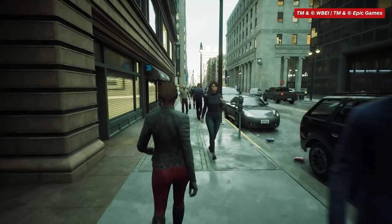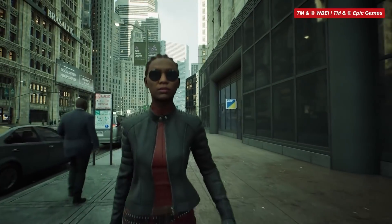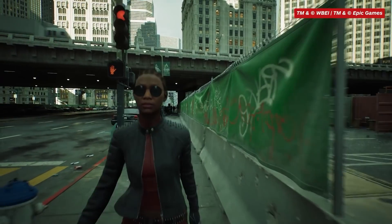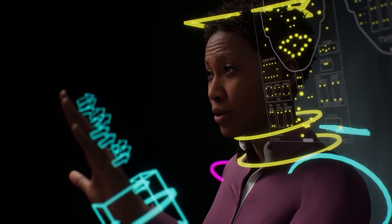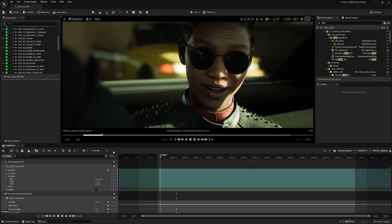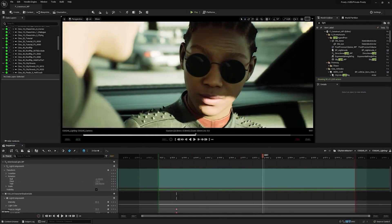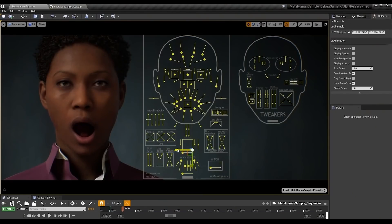The biggest project that used MetaHumans was definitely Matrix Awakens, where MetaHumans were used to populate a huge megacity as well as to create the main story characters. The player character is actually the preset MetaHuman that was used to announce the MetaHuman Creator product — a preset with a new costume and hairstyle built on top, but otherwise identical to the MetaHuman available to download on the Bridge.